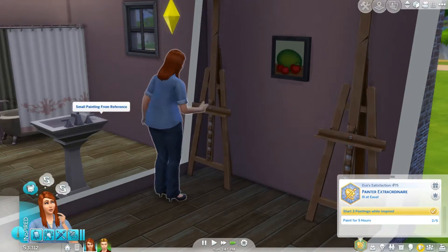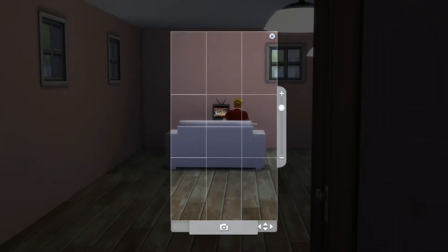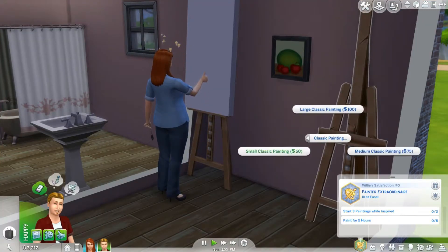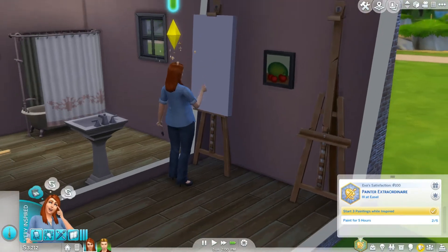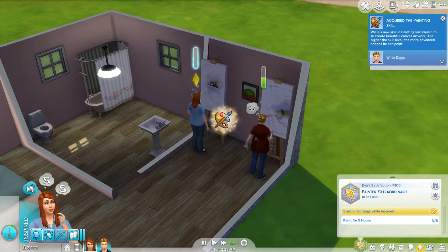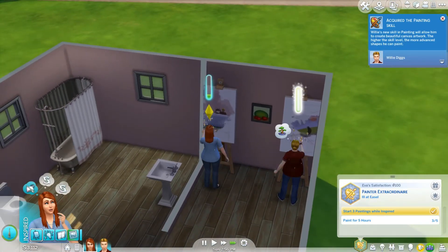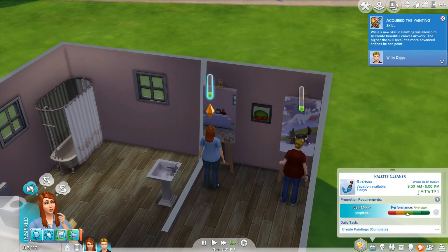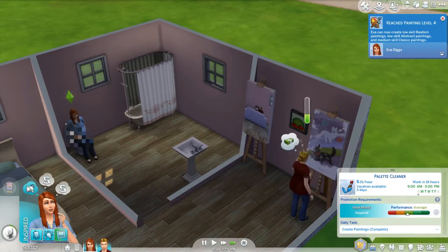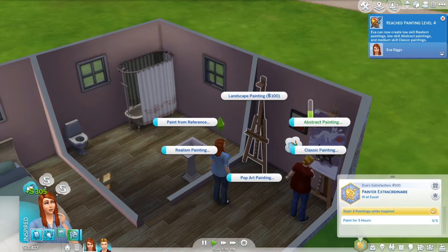Now we're going to do large. We're following her doing this aspiration, not him. Nearly there — two more hours of painting. I might let her go for a wee, well actually I won't have any choice — she will need to use the toilet. And we can sell it — nice. Okay, how many? We've got two more hours — abstract.